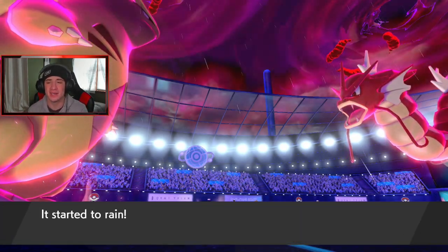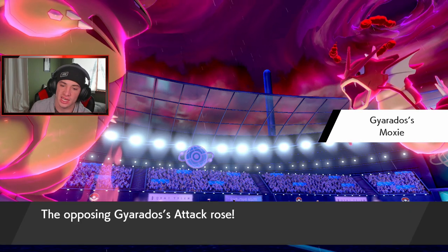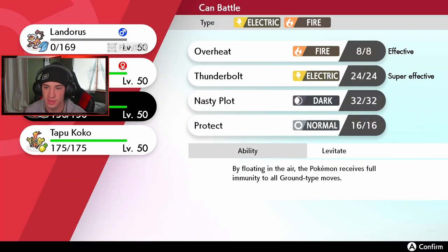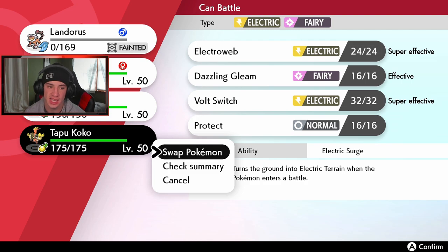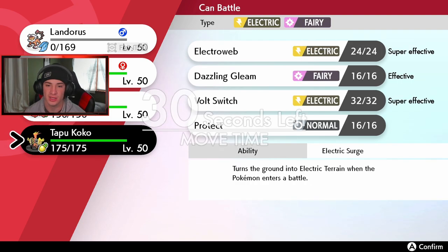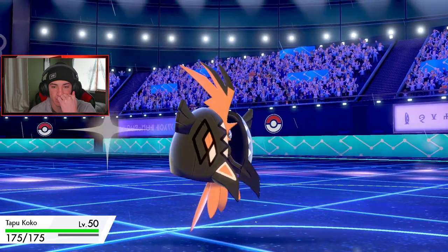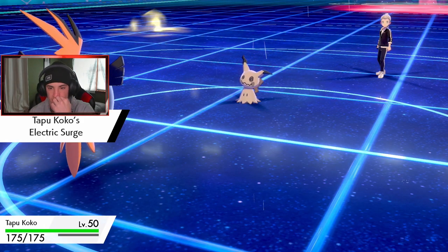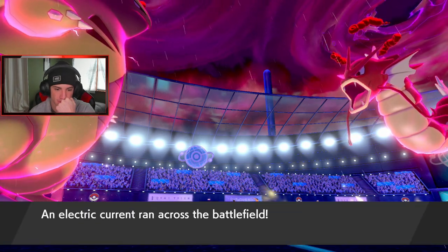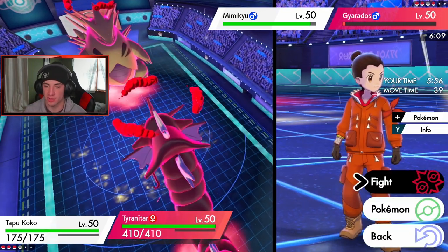Buffets is going to take out — I don't like that at all. I have to change the weather. Moxie-boosted Gyarados has got to go. Mimikyu is setting up with Sword Dance — I need somebody to double hit it. I think I get Koko here and double hit. I might protect and change the weather up, or hit the Mimikyu instead. Let me protect — I don't want Gyarados just dumping on me.